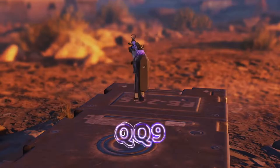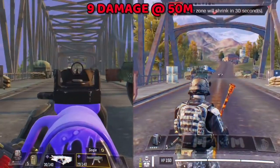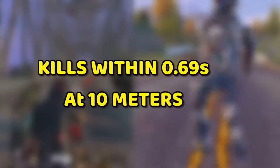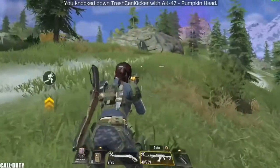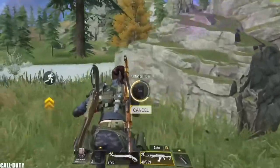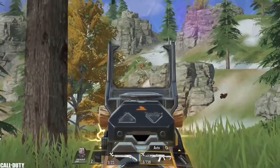Moving on to number 6 we have the QQ9, with a fire rate of 783 rounds per minute and a damage of 9 at 50 meters range, going up to 15 at 10 meters range. This gun not only received one buff but also a second buff in the same month. The fast killing time combined with the insane hip fire accuracy makes it one of the best guns — if not the best — at close range. I highly recommend the purple version; it's a beast. Just make sure you use it within 15 meters range only.